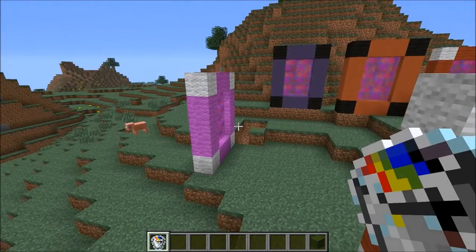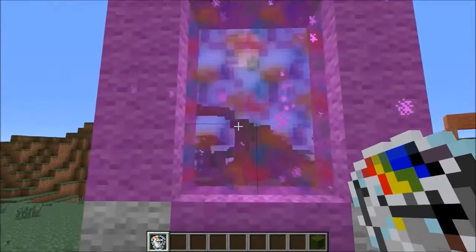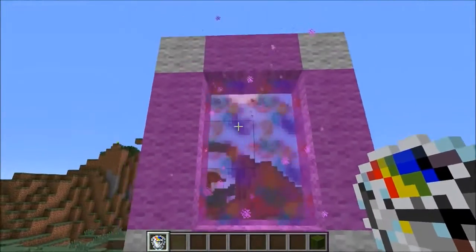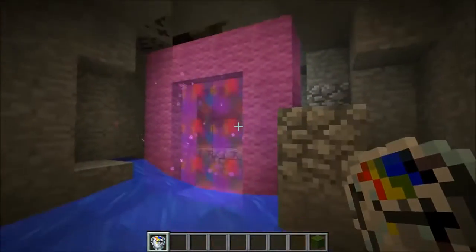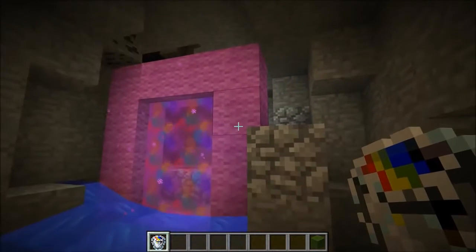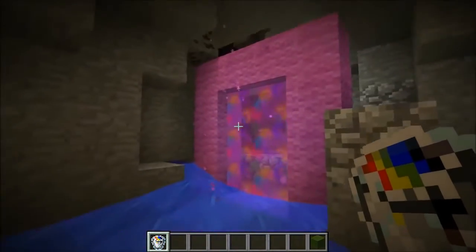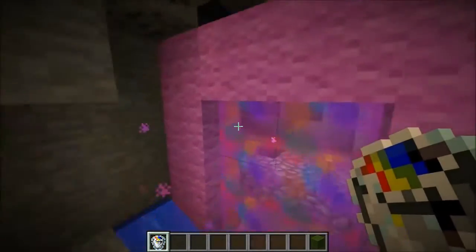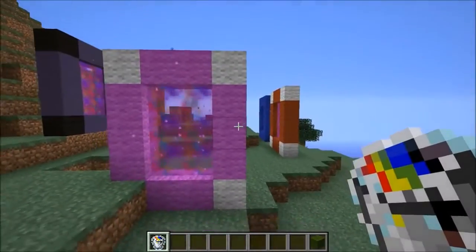So you're probably wondering why some of the portals have white corners and black corners — they actually do something different. This one right here with the white corners will teleport me somewhere randomly in my dimension. I've already jumped into it before and it brings me to some cave very far away. You can see the portal does not have the white corners anymore. Pretty much any time you make a pink portal now using that color, it's going to bring you back between these areas. So keep that in mind. There are plenty of colors between wool and clay. If I jump back in it should bring me back where we started — so pretty useful.